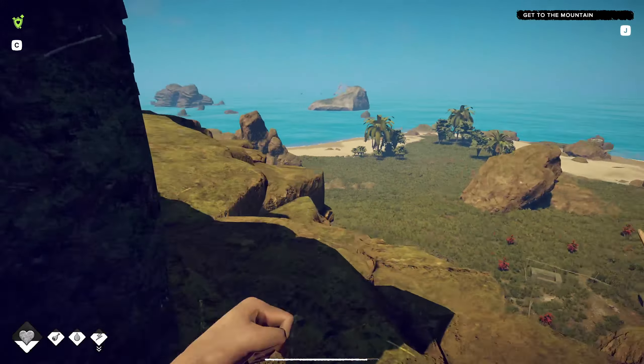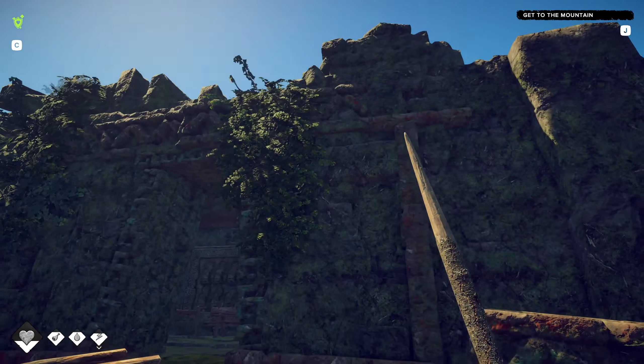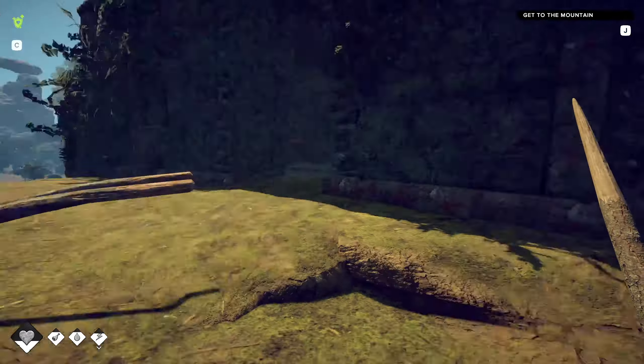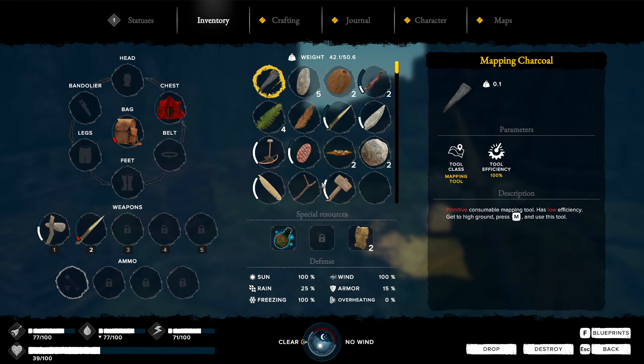We're gonna mosey around and see if we can find a decent place to build. This place is all right but I don't know if I want to piss off the gods, and we need to be a little closer to water. I think that'd be kind of nice. I'll get this put away and then we'll head out.